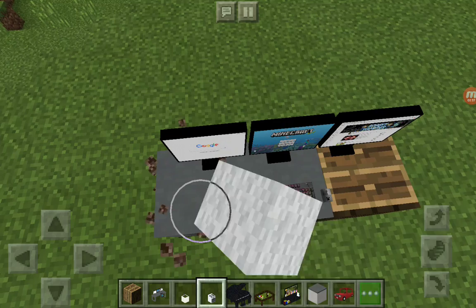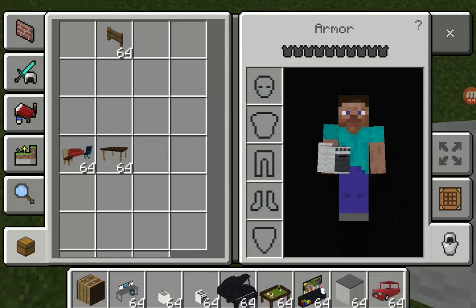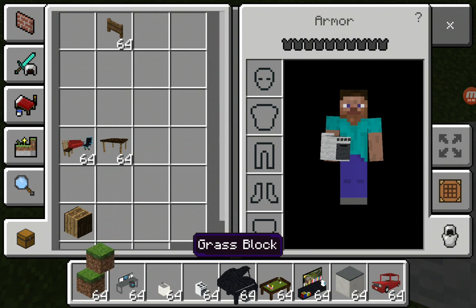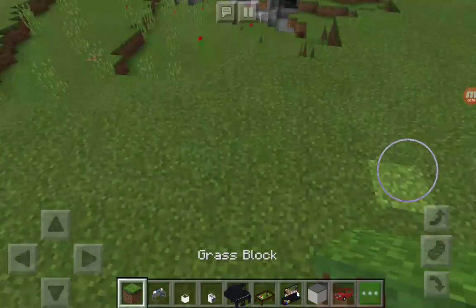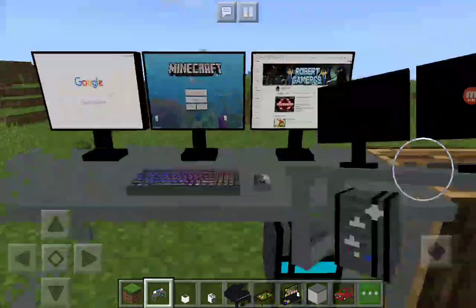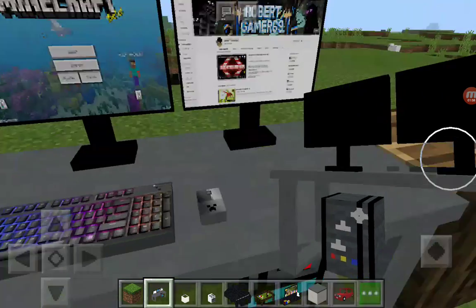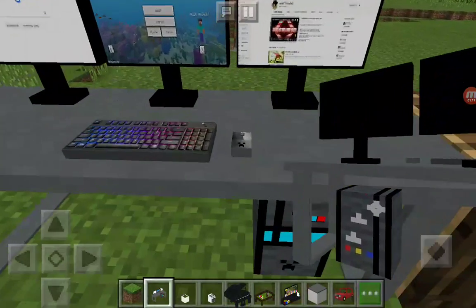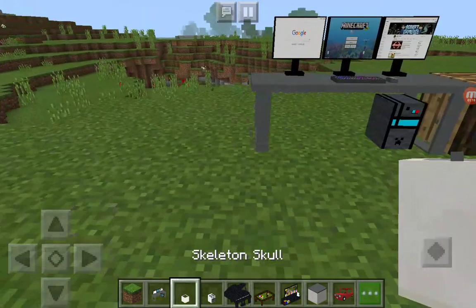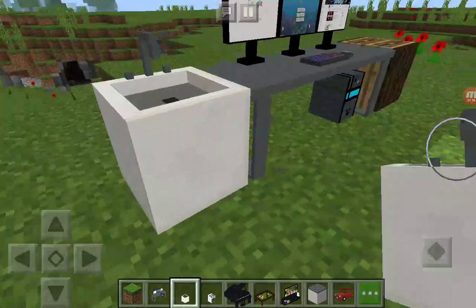Looks like it has the aquatic update. Okay so right here, this is like a little computer table. That aquatic update name is confusing. Cool keyboard — the gosh, chills. The second thing I got is a sink of course.